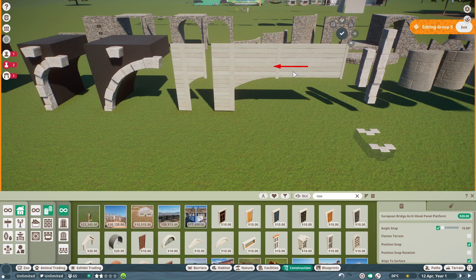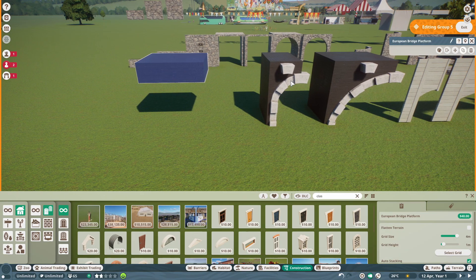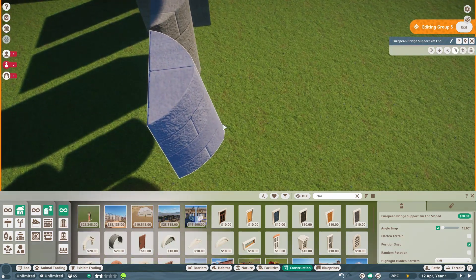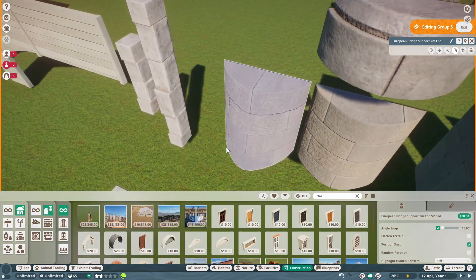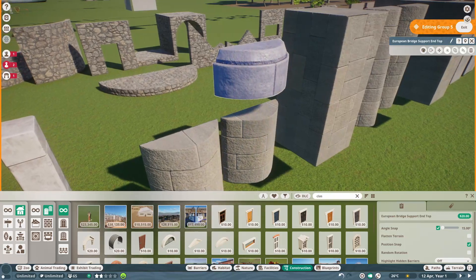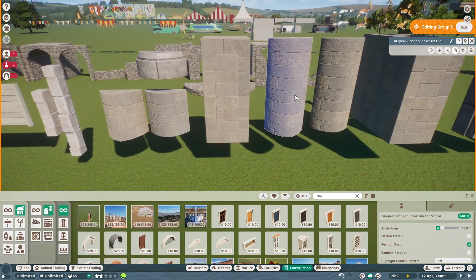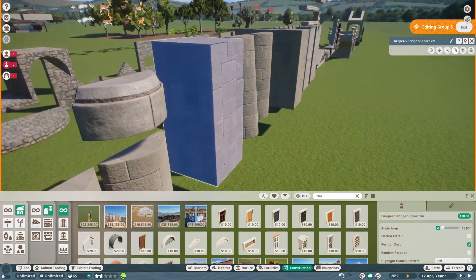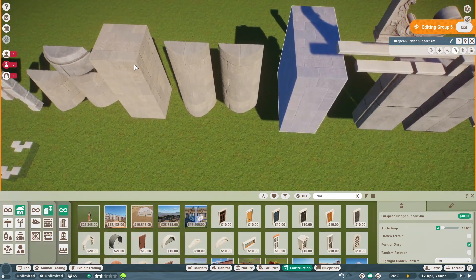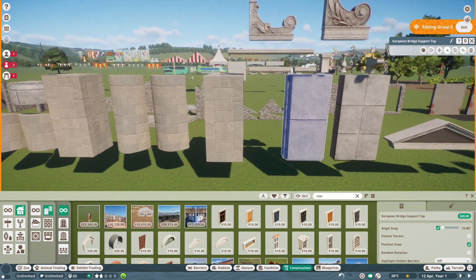There's also a European Bridge Arch Wood Panel set, designed for more canal-style pieces, with a topper piece that goes in between. Then you've got bridge supports — one curved piece that works as a breakwater side for bridges, and another obvious use for retaining walls. There's a completely vertical piece with a capstone that fits both, coming in two meter and four meter lengths, plus square bridge support columns.